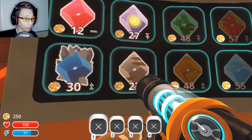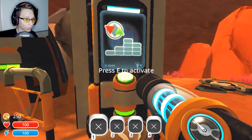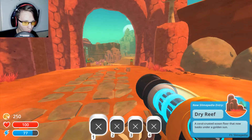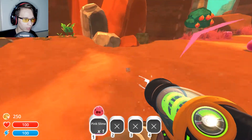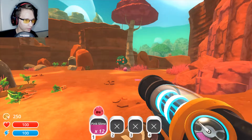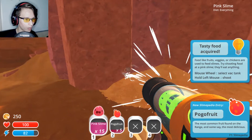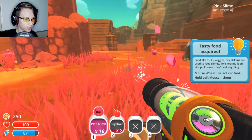What's this over here? I think I exchanged stuff for money. I'm gonna go exploring for a quick bit. I'm not even sprinting, I'm just going really fast. Dry reef — coral-crusted ocean floor that now basks under a golden sun. So everything got completely dried up. Alright, get in my vac — that sounds like an inappropriate innuendo. Pogo fruit. I'm gonna fill completely up on pink slimes and then go back, unless I find another type of slime. These are basically just pink versions of the slime from Minecraft.